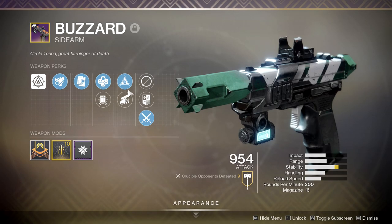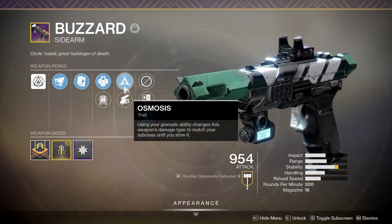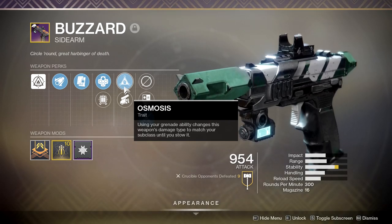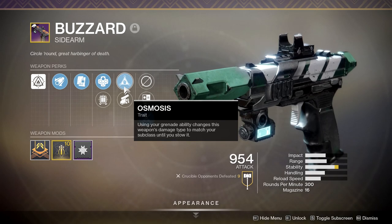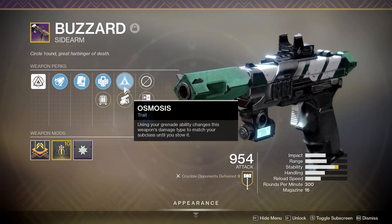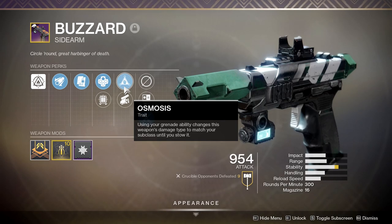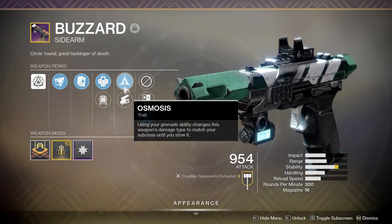The second slot is actually where I kind of loved it at first. When I saw this gun, I didn't know Osmosis was part of the pool within most weapons - I thought it was singular to this weapon alone. Osmosis: using your grenade ability changes this weapon's damage type to match your subclass until you stow it.